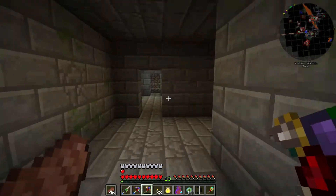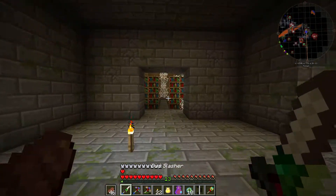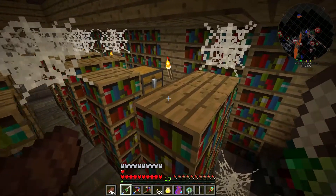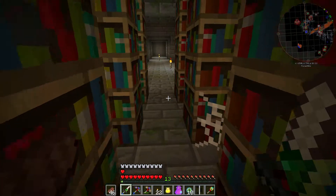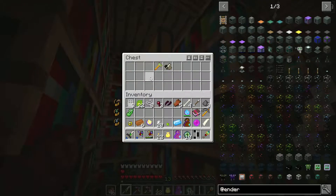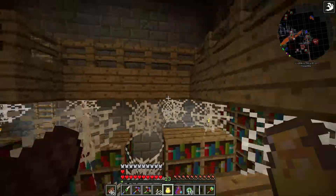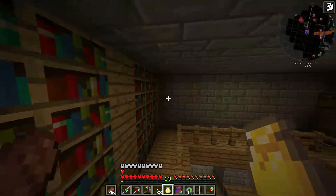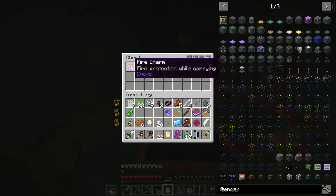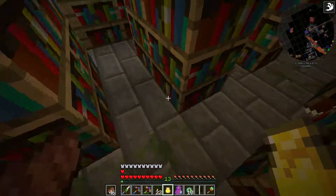I did want to check out that library though. There are chests in here — there you are. What do we have in here? Oh this thing is cool! We need to get that out. And there's one up here — yeah the ender bomb, check that out! Water charm, resistance in a potion form — that might be helpful later.